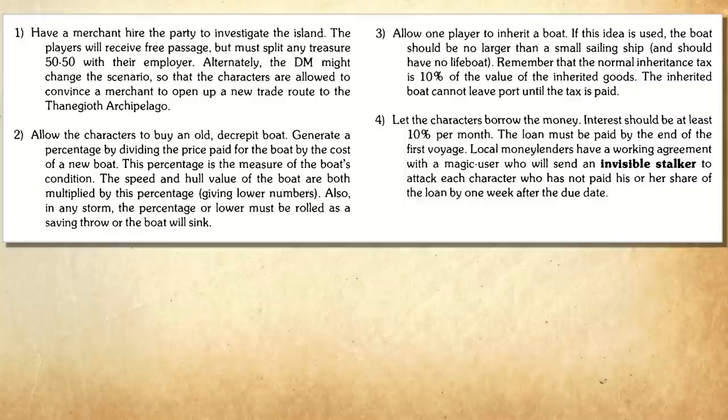The Player Characters should hopefully be intrigued and, if they gather some rumors, can discover a bit about the ship captain who died 30 years before. You might also want to add rumors about this strange island that sailors have seen a thousand miles away. The module gives a few options for securing a ship — getting a loan from a wizard, splitting treasure with a captain, or purchasing a really crappy used ship with all sorts of janky problems.